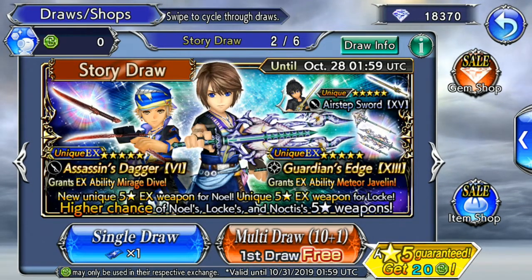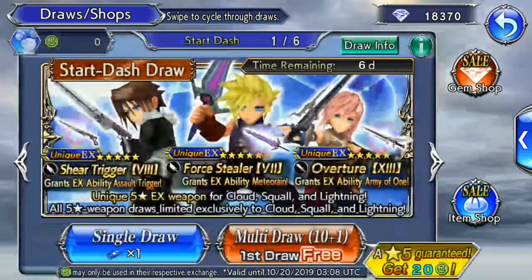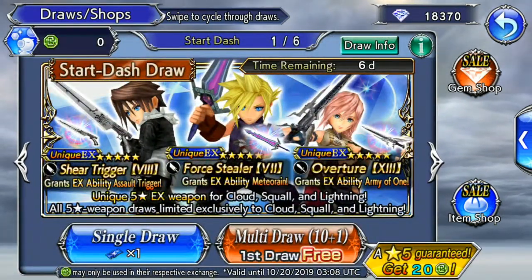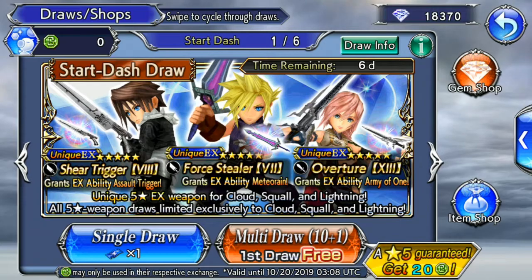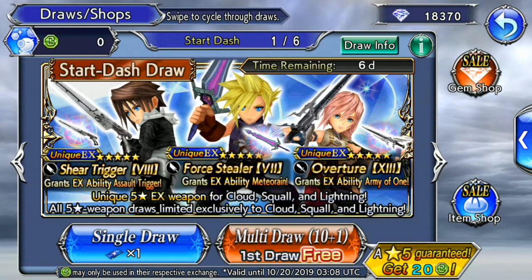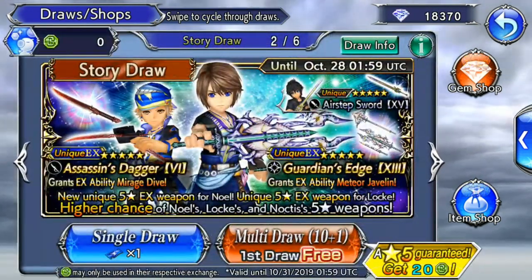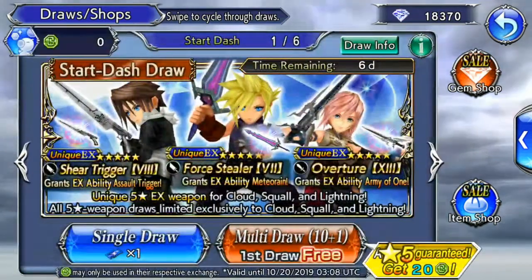Today we got two banners: the Squall, Cloud, and Lightning banner, and we got the Noel/Locks banner as well. I'm mostly gonna be focused on the Noel/Locks banner because I've already got like two characters for the other one — I got Cloud and Lightning. I'm scared to always pull on a triple EX banner because I usually have bad luck. I'm just missing Squall from that banner, so I'm gonna do the freebie since we got two freebies. I do recommend this pool for anybody.